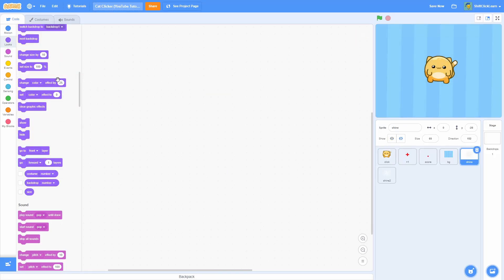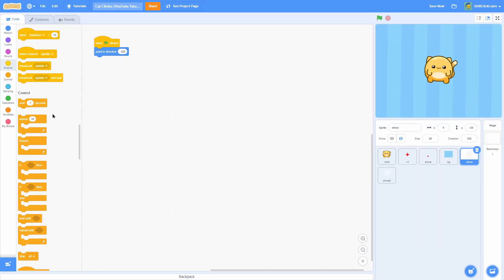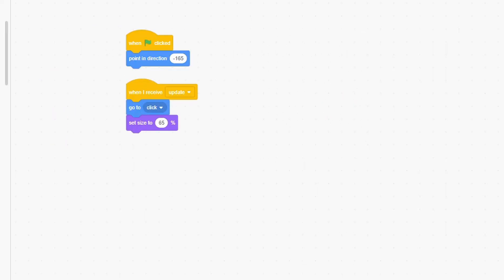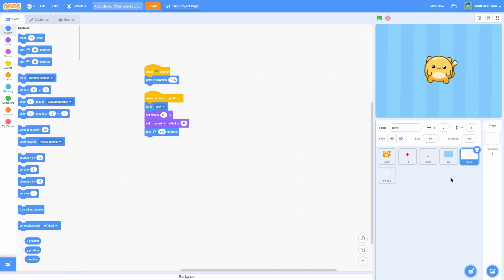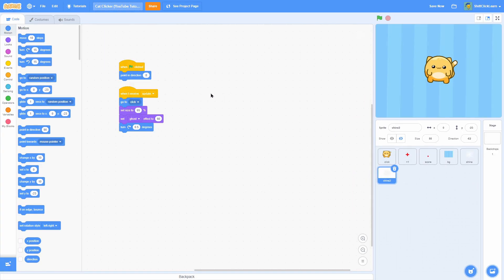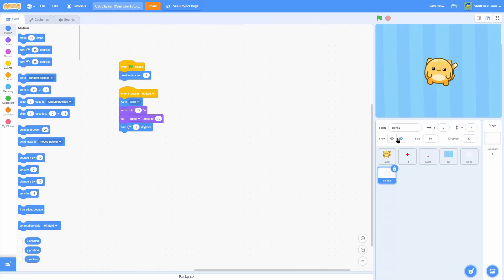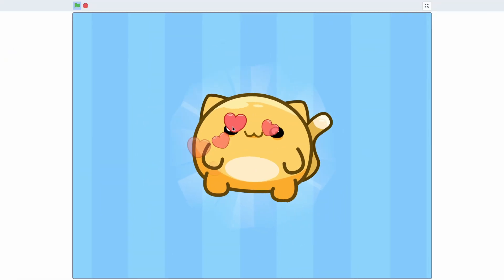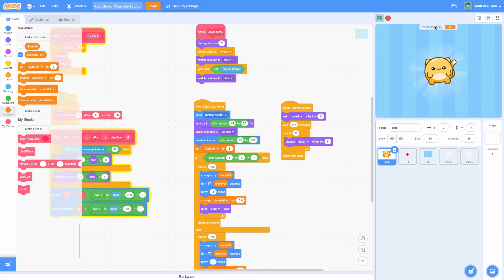Let's add some more polish by making these shines. Click on the shine and do when green flag clicked, point in direction negative 165. Then when I receive update: go to the click, set size to 65%, set ghost effect to 60%, and turn 0.5 degrees clockwise. Now pull all this programming into the shine 2 — just make it point in direction 0 in the beginning, set ghost effect to 70, and turn 1 degree. Now click show for all of these — look how much more polished this looks. It just feels super satisfying to click.